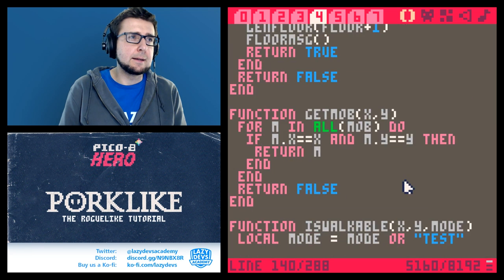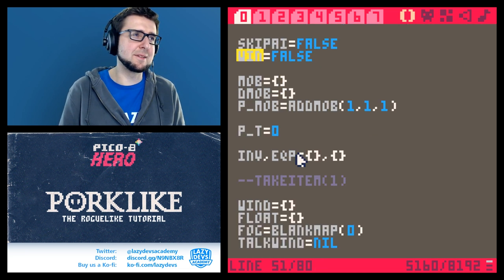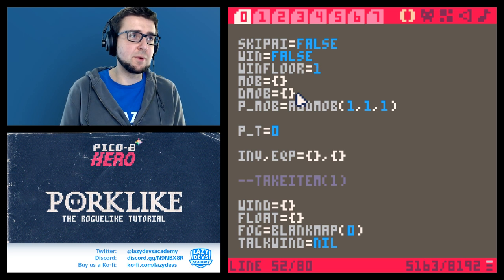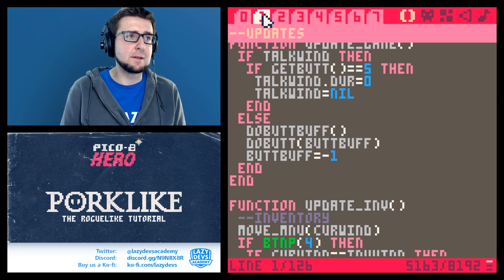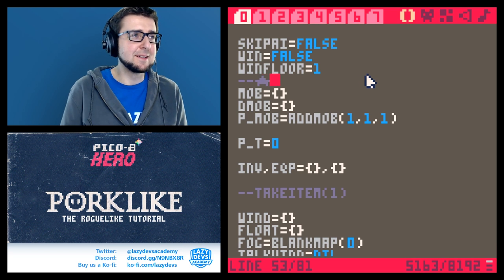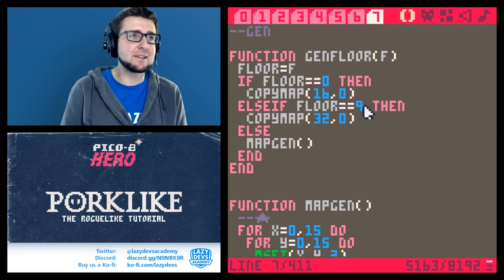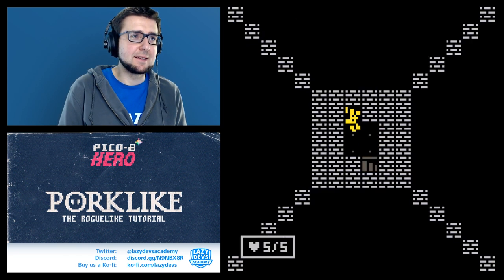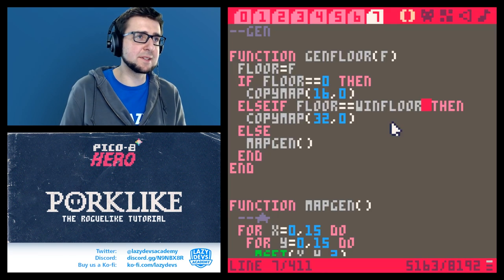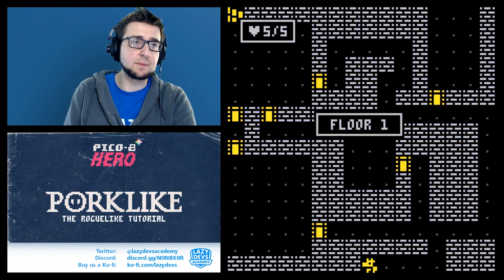Stone tablet — there we go. This might be worth a variable, so let's make it a variable: 'win_floor'. We set it to one for testing. Later on we can fix this — I'll add a star since we could probably save some tokens there. And then: floor equals win_floor here, and in the gen function, else if floor equals win_floor. Set it to nine and you actually have to go through eight floors, with the ninth being the final floor.